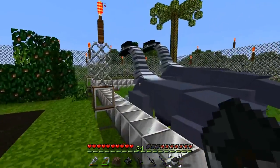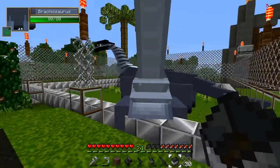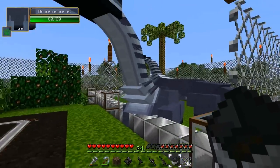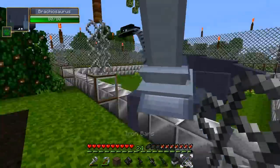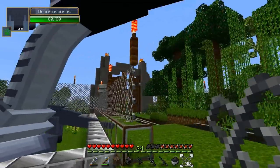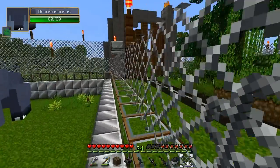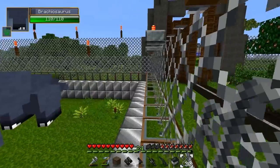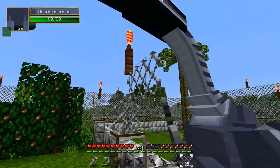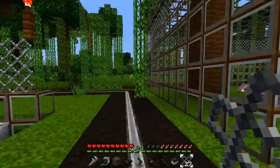They seem to have smashed their cage. I put these iron blocks down to stop them from doing that but it doesn't seem to have helped. Damn it, Brachiosaurs. Well at least you can't get out, but still that's kind of annoying — I have to fix that. They seem to be able to smash everything. I thought they couldn't smash these bars because they're made of iron, but apparently they can. And obviously the glass just shatters like nothing else.